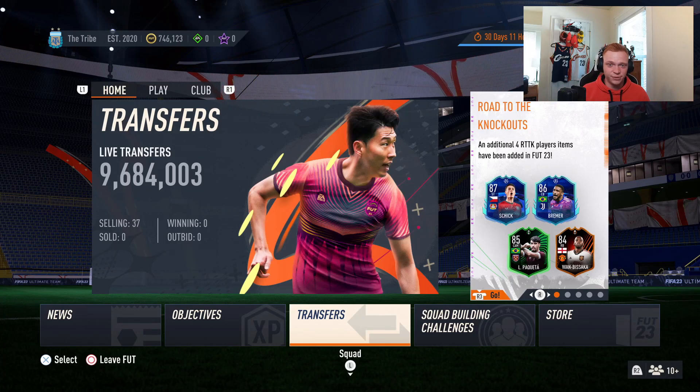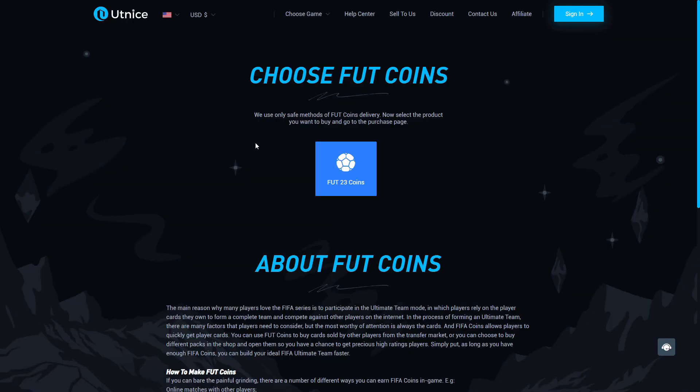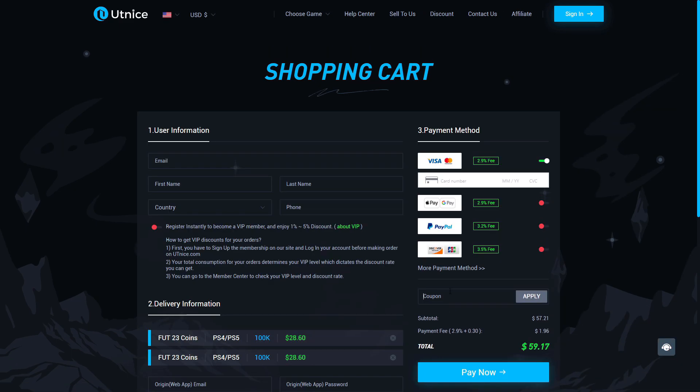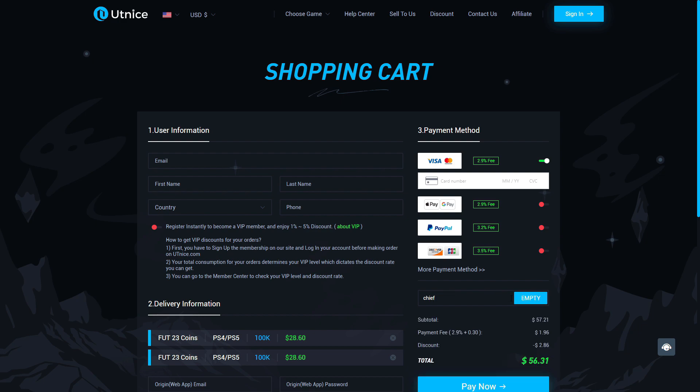I've got some simple low-budget investments that can help you triple your coins on FIFA 23. But before we jump into that, I need to show you the easiest way for you to get some coins. If you're looking for the cheapest and most reliable coins on the market, make sure to head over to utnice.com and use code CHIEF for 5% off at checkout. Now let's get right into this video.